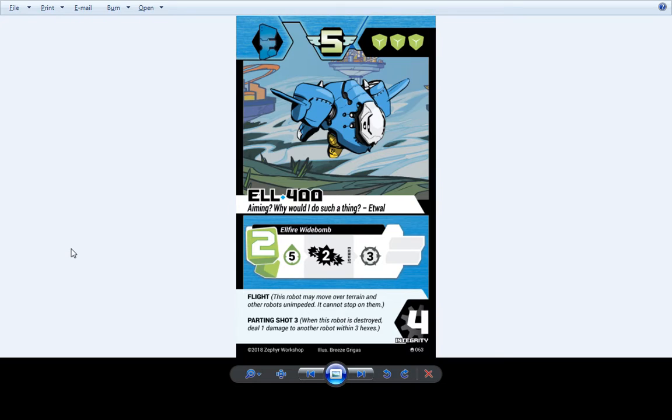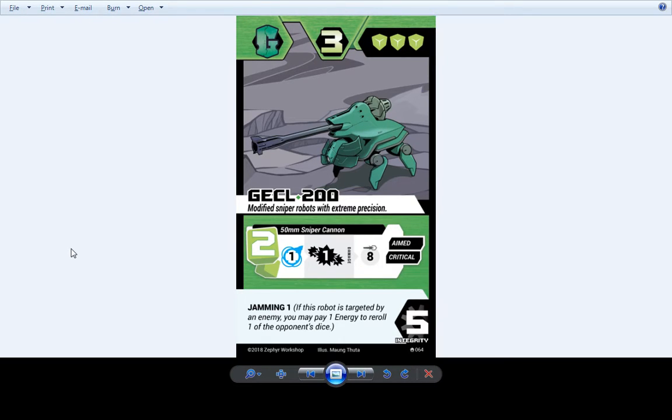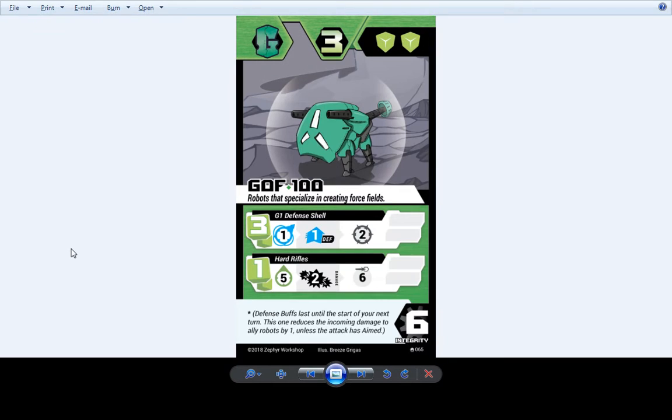L400 still does exactly what he's always done — he bombs you. Gekyll 200 always does exactly what he does — shoots you and sometimes crits. Goff 100 still makes shields and still has reminder text for defense buffs.